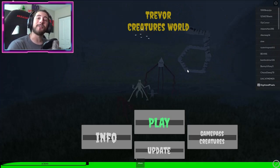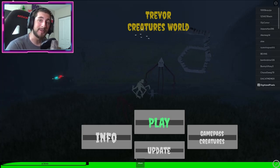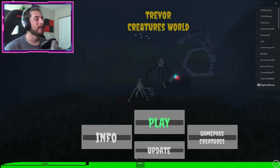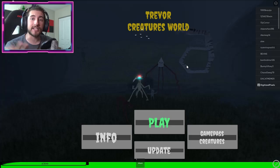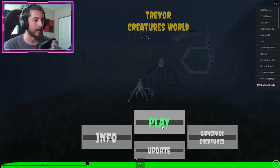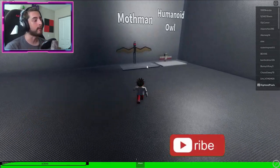Hello everybody and welcome back to another episode. Today on Roblox, my name is Digi and today I'm showing you guys how to get the badge called Bill Chipper — this Dorito is gaming reward. It's Bill Cipher but they wrote it like Bill Chipper.